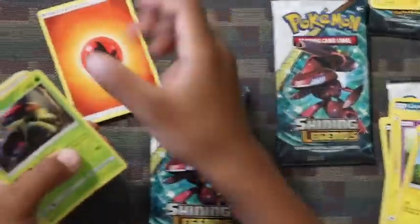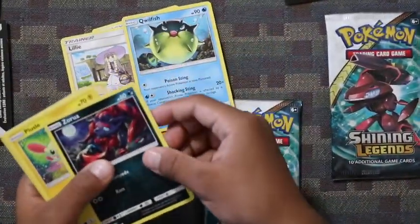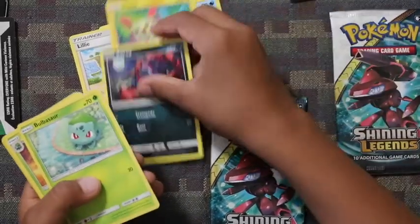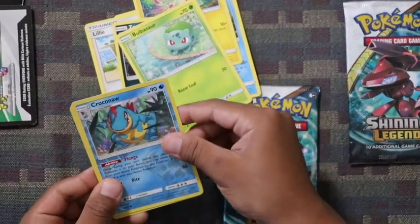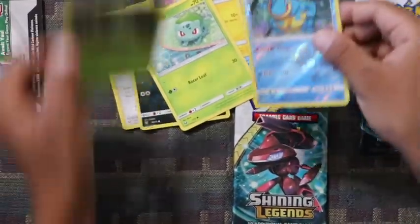Fire Energy, Venusaur, Zora, Plus, Bulbasaur, Levershaw, Croconaw, and Verza.